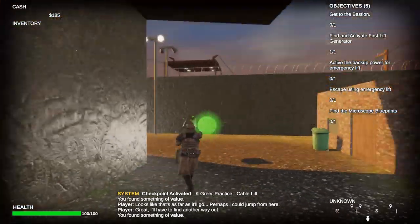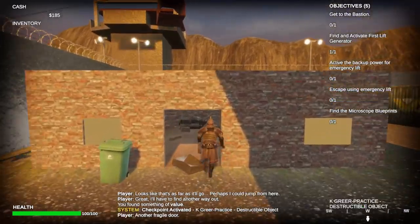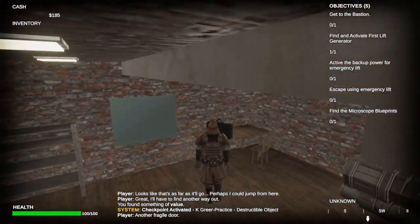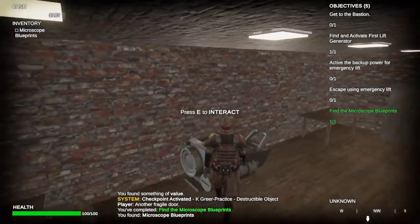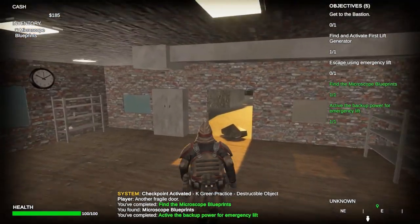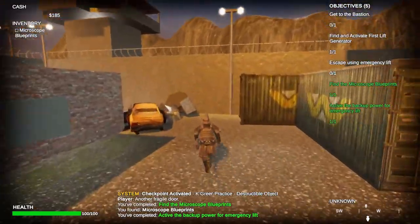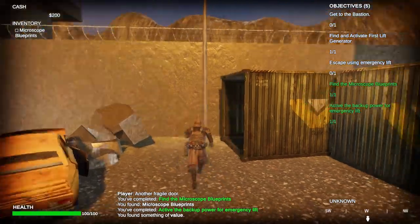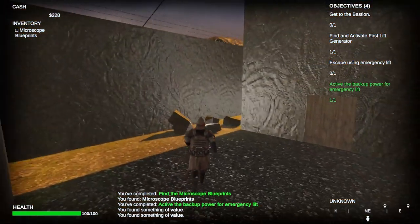Again, there are lots of collectibles hidden around all these objects. We'll move into the practice for destructible objects. By now the player will have a good idea of what's going on with these doors. In here we will find our microscope blueprints — that's the objective — and the backup power for the emergency escape lift.